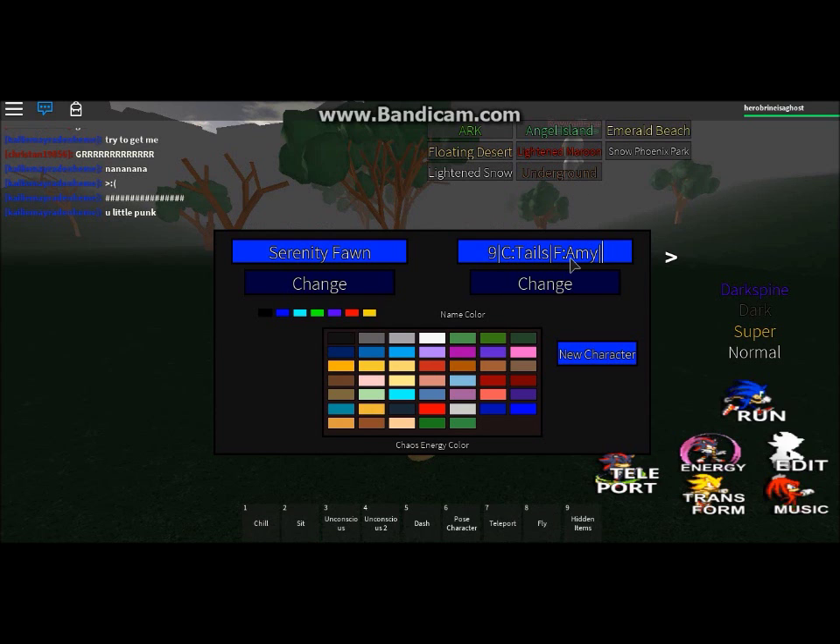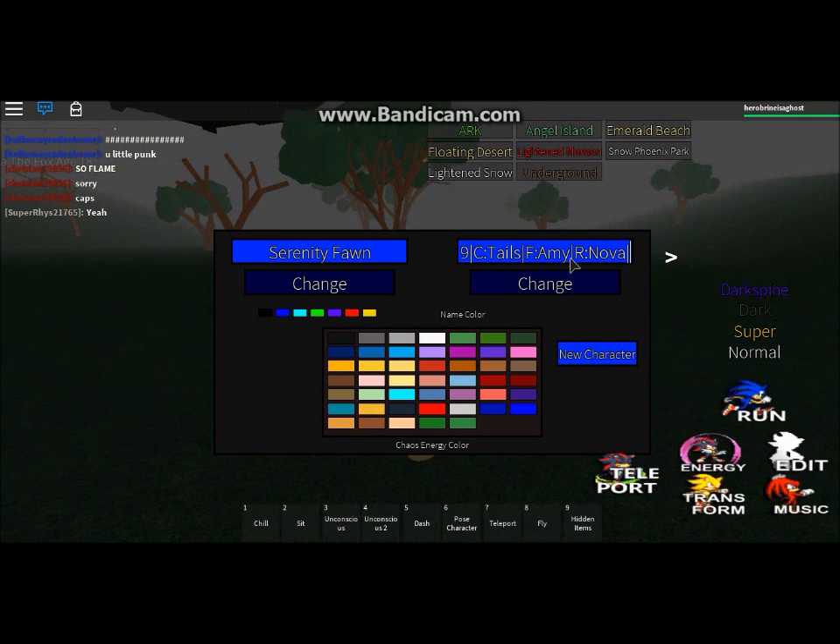Her only friend is Amy, and she befriends other characters when they're in the roleplay. Her supposed rival is my character Nova — she really hates Nova, but she does not want to fight him. She has nature powers and refuses to fight anything. She's mostly peaceful unless people make her mad — then yeah, don't make her mad, she will kill you. She can go dark.